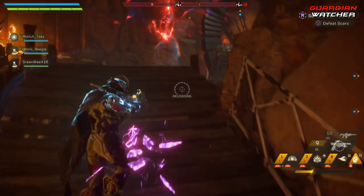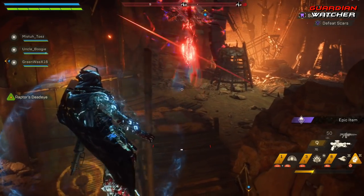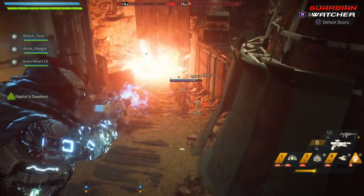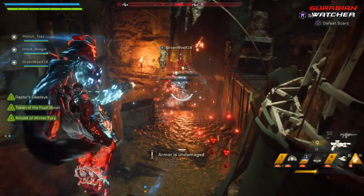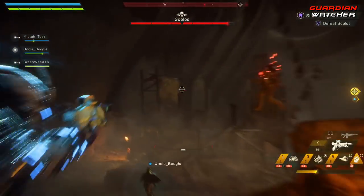As you guys can see, this weapon melts, and I have never had so much fun using a weapon in Anthem besides LMGs. The gameplay you see in the background is of me inside the Temple of Scar Stronghold on Grandmaster 1, or GM1 for short. I'm not saying this is the only location or difficulty where you can get your Avenging Herald, but this is where I actually got mine.